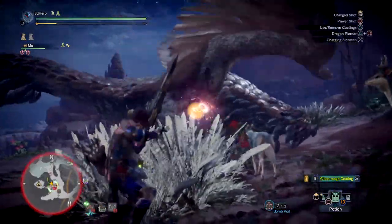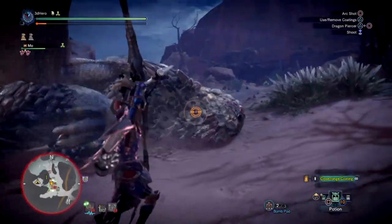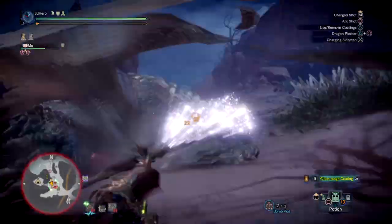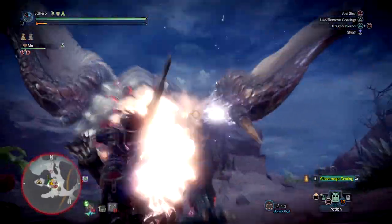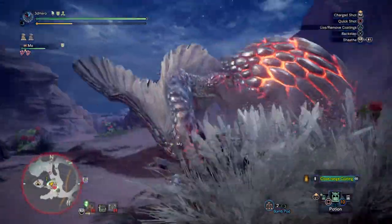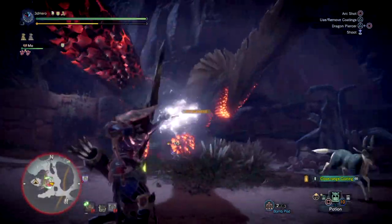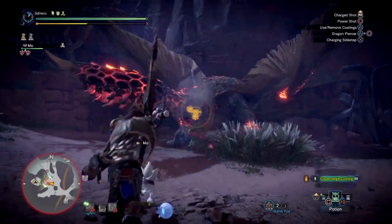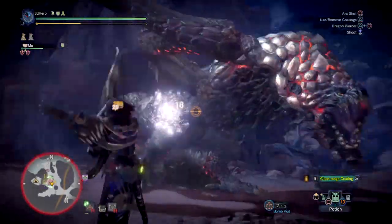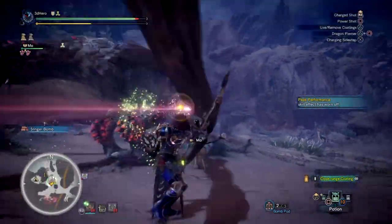Mainly though, it is this elemental that makes the weapon shine, with the critical element skill also boosting the weapon's damage even further, and should always be the case when building around elemental. Now a few things to note: you must remember that this bow is limited on coatings and only comes with close range, sleep and paralysis, which is handy but situational and not really what we would want for an elemental-focused build. Plus if it had power coating instead then our damage would be a lot higher thanks to the boost from that coating.